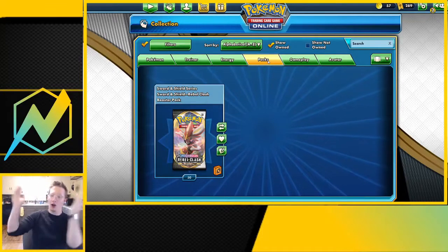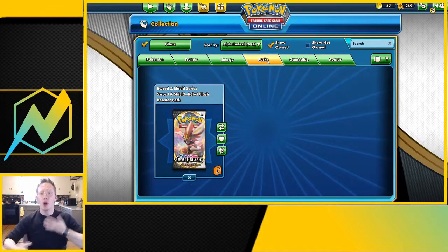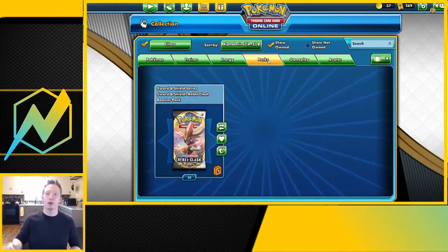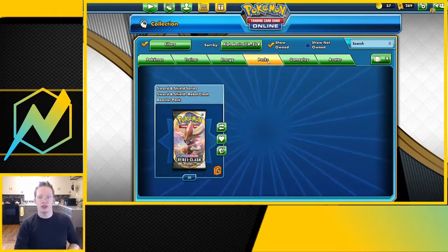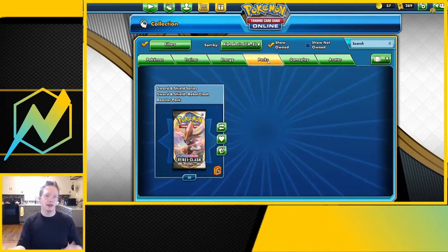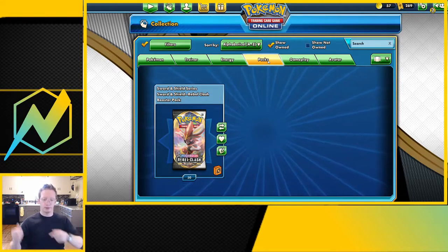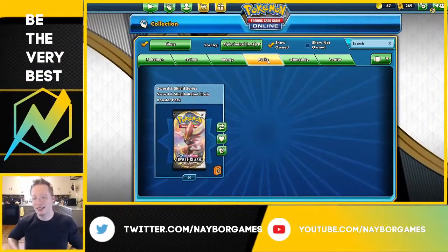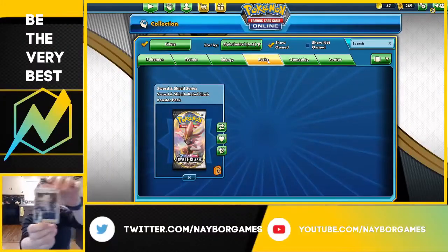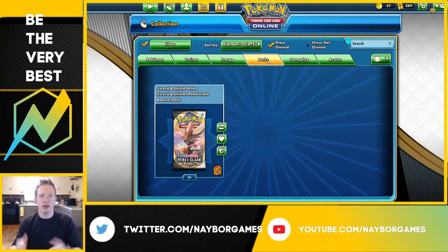Alright guys, so we're back here again today. We're going to open up some Rebel Clash Online — I've got 50 packs. I'm trying to work on building up my decks again so we can do some content showing off different decks being used. We've got Darkness Ablaze coming in the next couple months. We're going to see if we can pull some Boss's Orders — Boss's Orders in the big camp, Boss's Orders in the small camp. Let's see how many we get. Let's go.